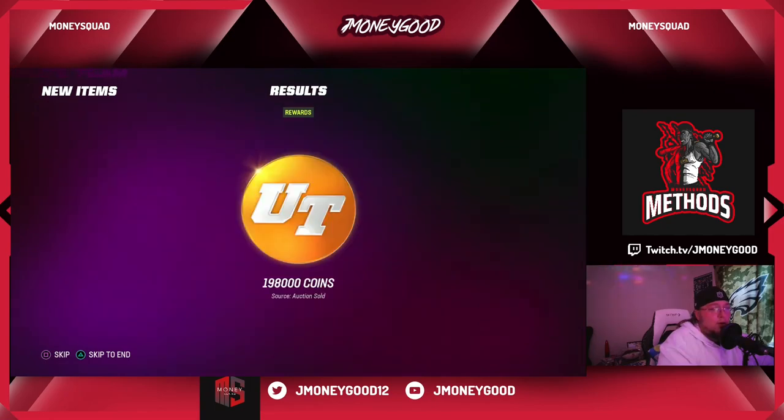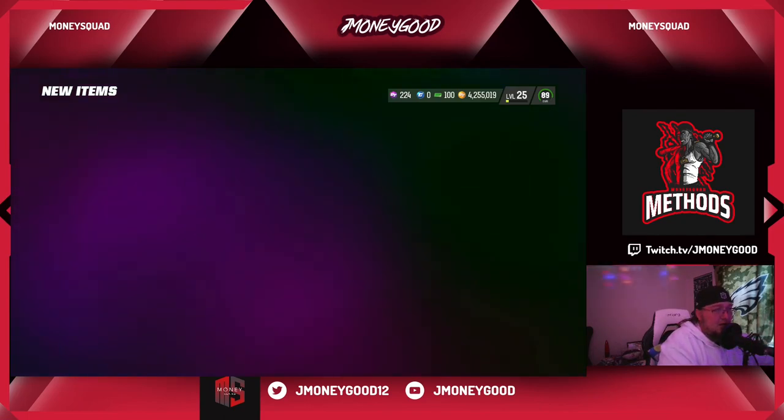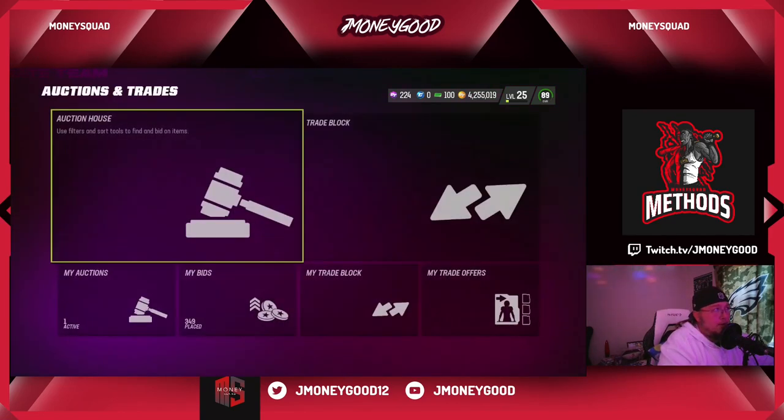I made major bank from the strategy item pack. Sorry guys, it's morning time so I haven't had my coffee. All right, let's get into this — we're going to talk about the coin making methods you guys can start doing right now.